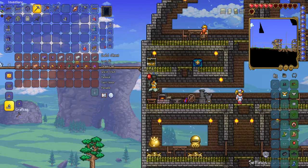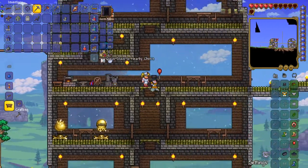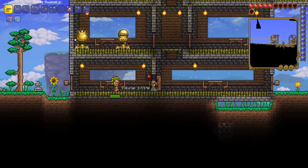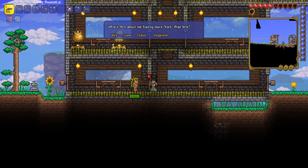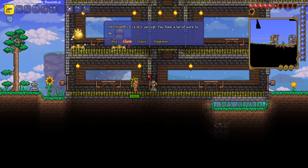It's a lot more peaceful now. Oh, I actually got a dryad! Happiness — all is peaceful, don't mess it up. The invisible world is 10% corrupt — ah, that's not good.